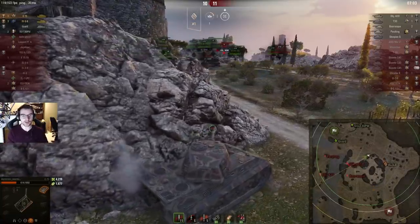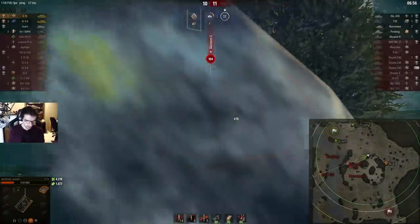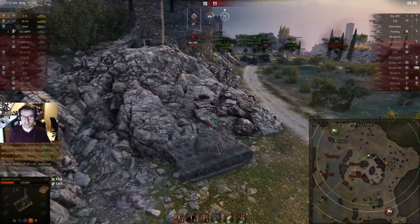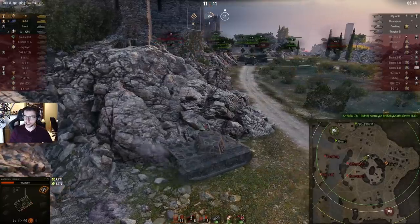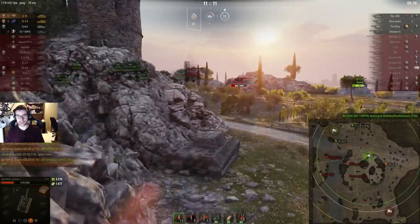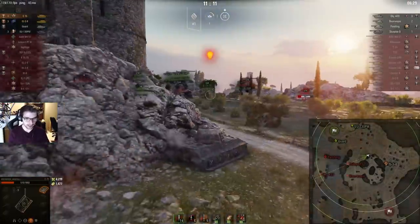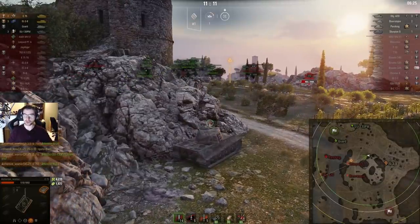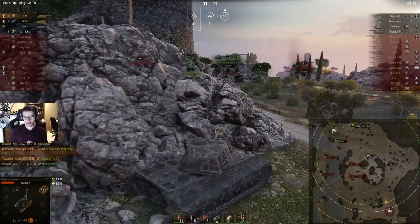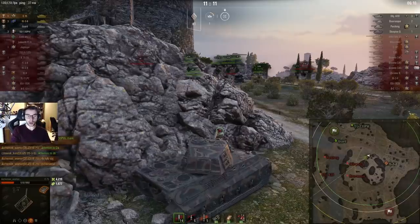The T30 starts to fall back, which might create an opportunity for a shot. Alchemist starts to push out. He gets hit by the Scorpion G — luckily the guy is shooting HE, but that HE shot makes it easy to hit. He takes a blind shot and ignores the T30 crossing. I think the blind shot was fine to take but unlikely to hit. In most cases the Scorpion G would have fallen back after shooting just in case. The SU-130 in the back manages to kill the guy. His Jagdtiger's dead — he's only got the SU-130 supporting him and he's now basically a high roll for the Scorpion G.